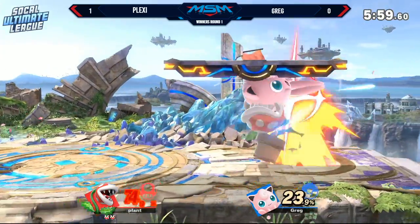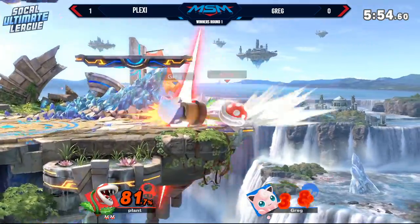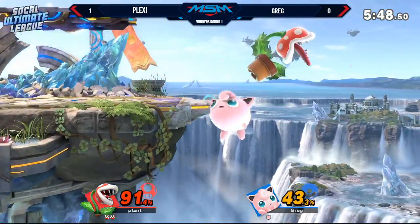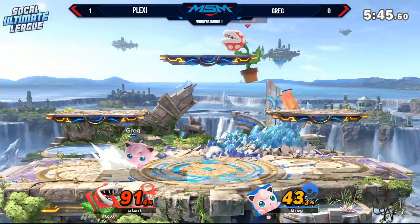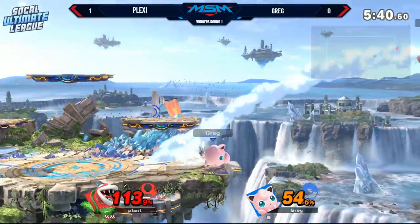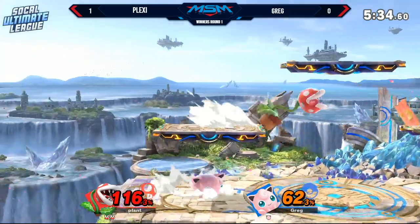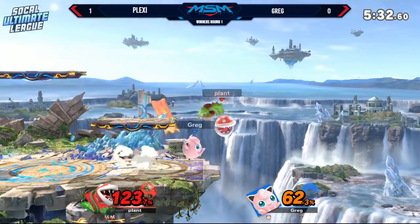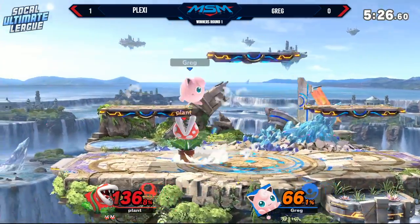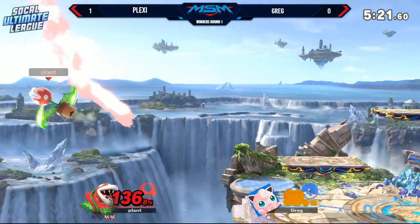Nice jab. Yeah, just hit him in the back. Good forward airs. The nair — it's Piranha Plant, man. Yeah, it's a plant. That was not the time to be charging that. What is the name of that? Poison Cloud doesn't sound right, but that's the only thing I can really think of. Good down air. Weak down air into extra magic, might have worked. I think he was trying to read a roll there. He went for the nair there and actually just got caught by the leaf. Unfortunate.